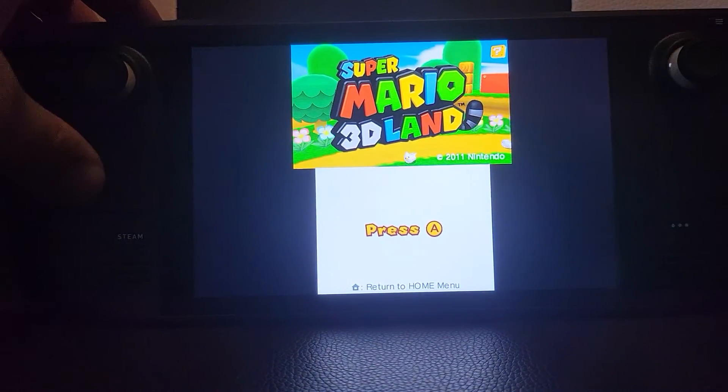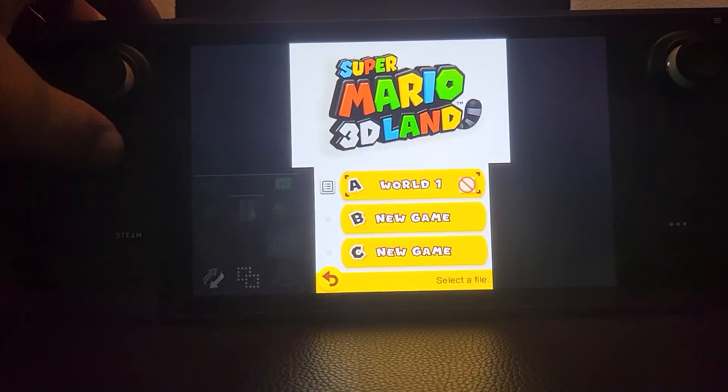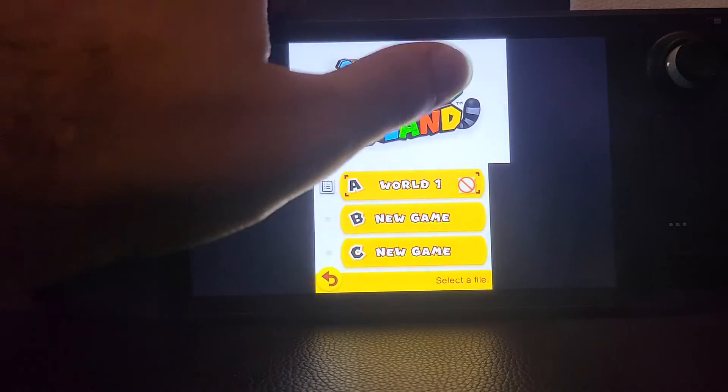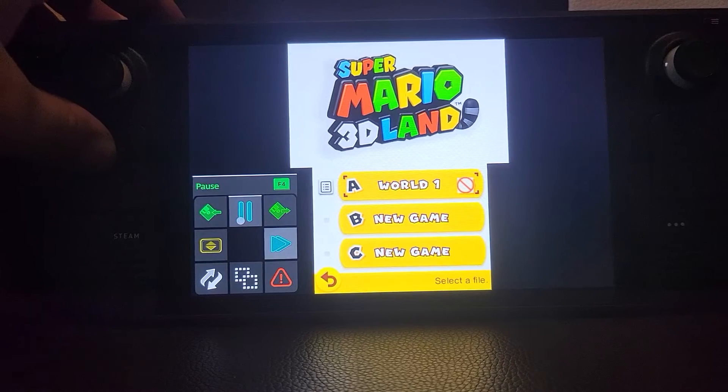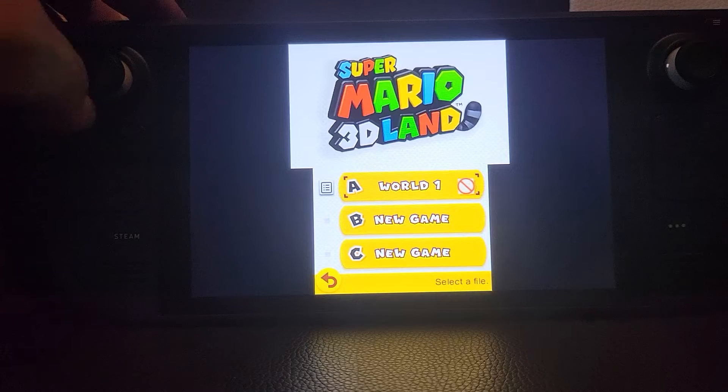If I go and load that state, it loads that particular state up. You can also pause — as you can see the animations have now stopped. So that's paused. And the other options are full screen and not full screen.